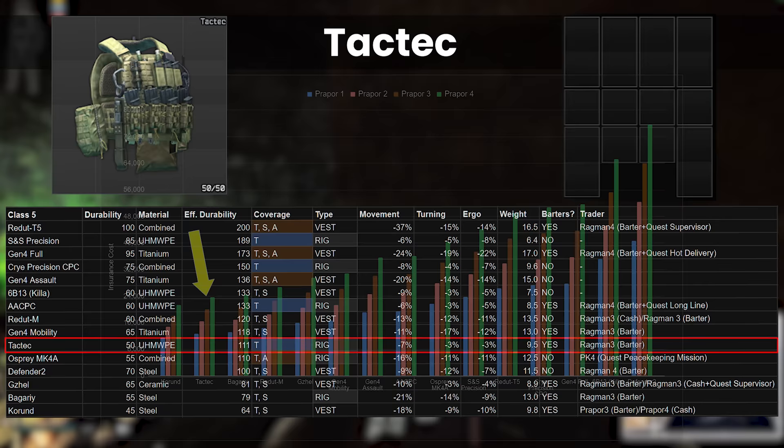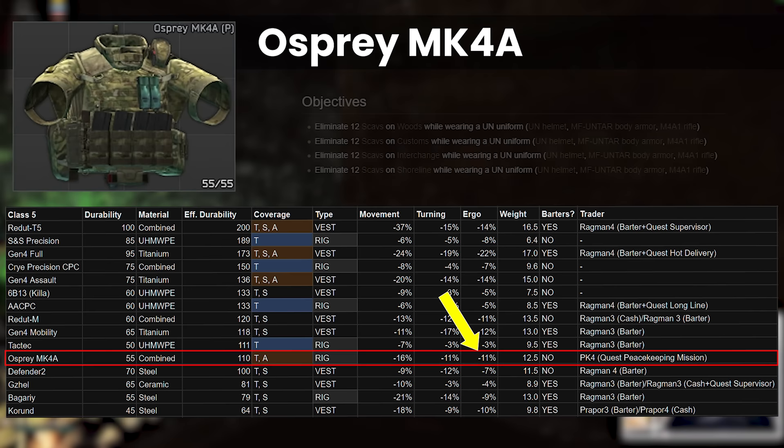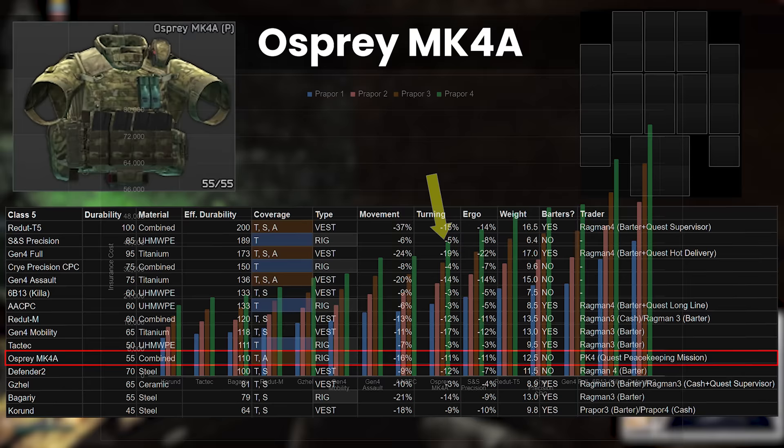Next up is the Osprey MK4A Protection. Similar to its Class 4 brother, thorax and arms is a pretty awful combination at this durability level in my opinion. With relatively bad stats for a rig in this position, it's only accessible at Peacekeeper 4 after doing the Peacekeeping Mission quest, and for 188k equivalent is a hard sell to me at least. Internally it's pretty good with 2 1x1s, 6 2x1s, 2 3x1s and a 2x2, but I think it's just a bit expensive for the odd hitboxes and the debuffs that come with it, as well as average repairability and a relatively expensive insurance cost.